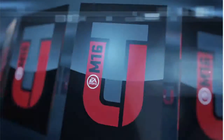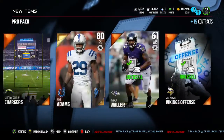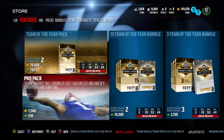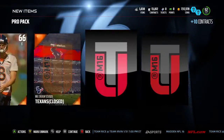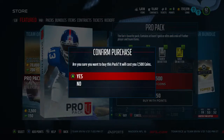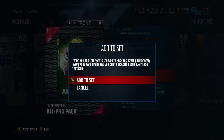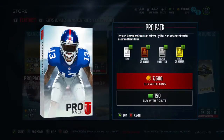I wonder if you can get them out of pro packs — I figured you can, they're just really rare. We got a 72 overall James Hannah and Mike Adams. Those packs not too bad. I kind of want to buy the bundle but I'll hold off for now. I've heard the market has crashed really bad, so we're gonna go check that out. We pulled a Donald Thomas and Brandon McManus. Most of the new cards are anywhere from 93 to around 96 or 97 overall.